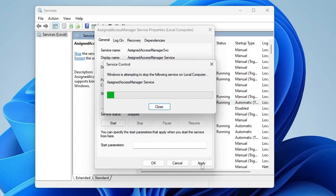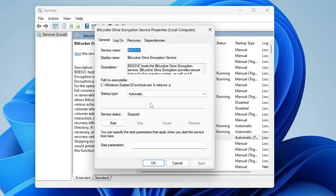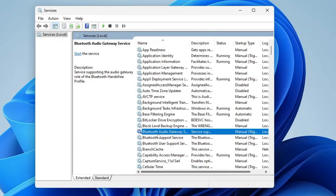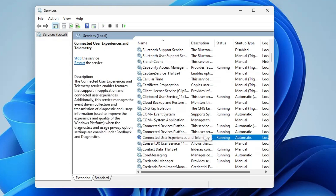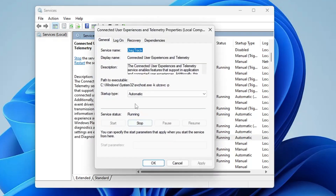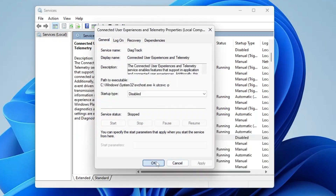The first service to disable is Assigned Access Manager Service — double-click on it, set the startup type to Disabled, stop the service, click Apply and OK. Next is BitLocker Service — if you're not using BitLocker, double-click on it, disable it from the startup type, click Stop, Apply, and OK. If you're not using Bluetooth services, go ahead and disable all the Bluetooth services. Then disable Connected User Experiences and Telemetry.